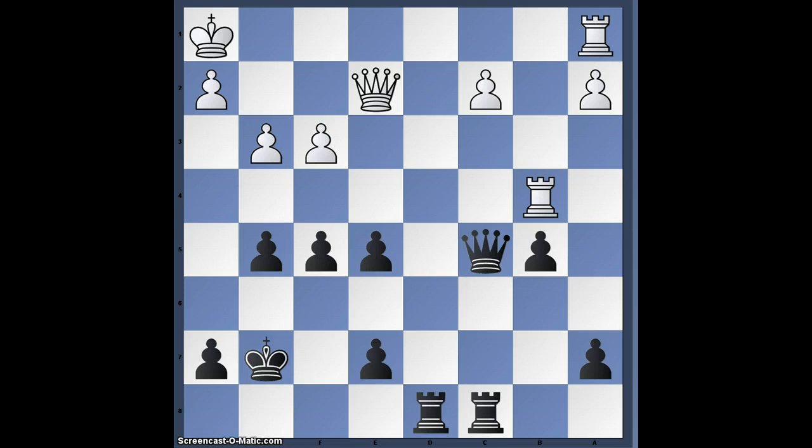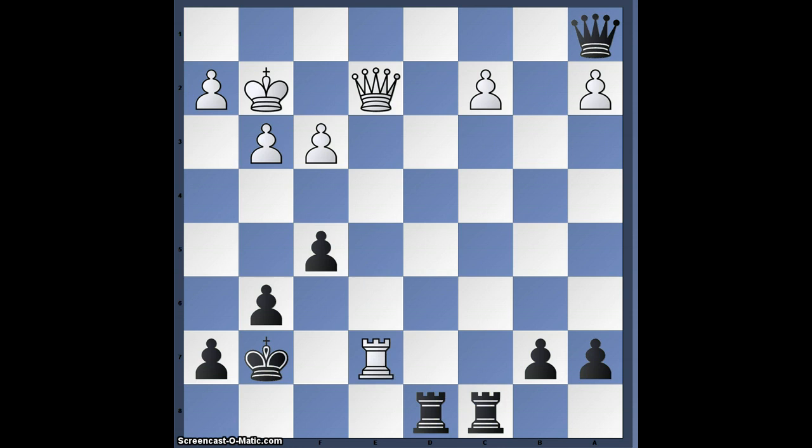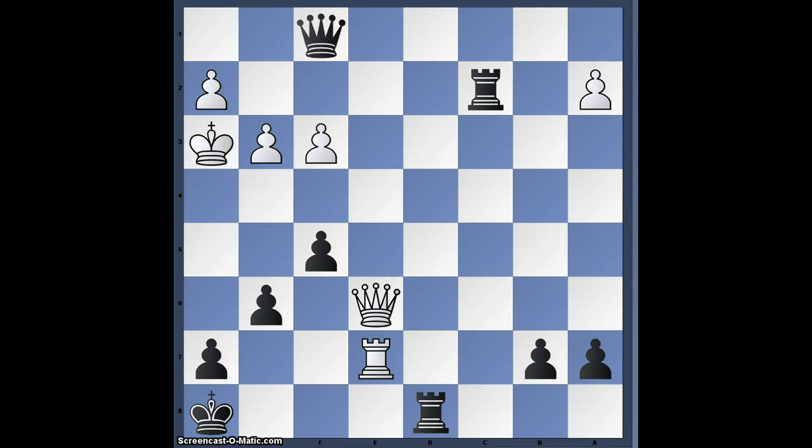Instead, White played Rook e5, which is probably even worse, because it allows this queen invasion which at first sight looks very dangerous. But King's Crusher, low on time, played Queen c4 check, which forces the exchange of queens and results in an easily winning endgame where he created a mating net. The rest of the game is completely winning for Black, with mate coming in two moves.